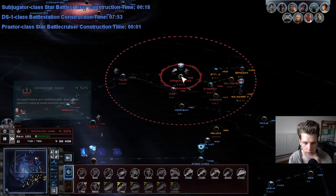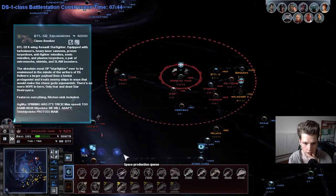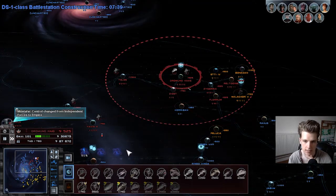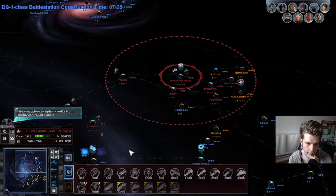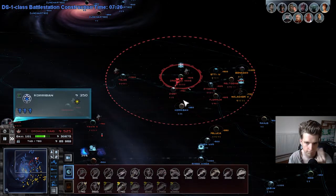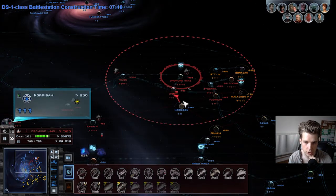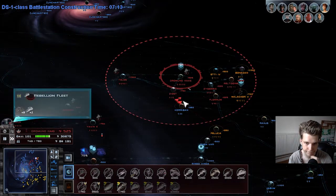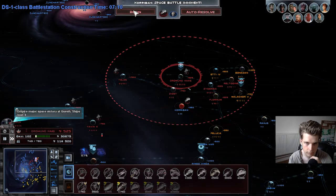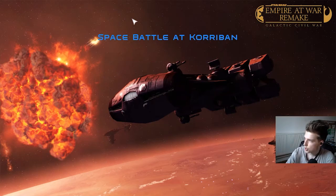I just need to wait until these guys are finished, then I'm gonna do what I do best — return and destroy the enemy. Go on Corban. I'm gonna take the ancient Sith world. They've got only a station there, a level 3 station. Not much, I would say.